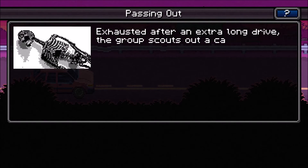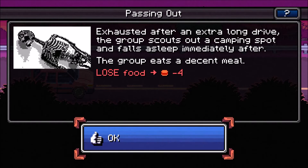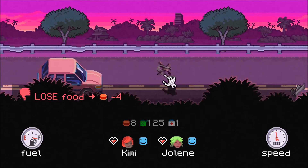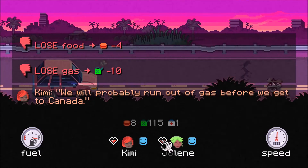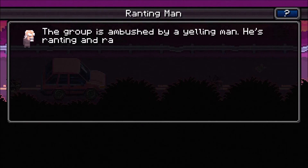So we can see on the screen here — we've got a few people in our crew. We've got an event, so these are going to pop up from time to time. If people in your party have skills, I think you can get bonuses and different options — really similar to FTL in that regard. So, exhausted after the long drive, the group scouts out a camping spot, falls asleep immediately. The group eats a decent meal. Lose food, minus four. I'm going to keep on driving here. We'll run out of gas before we get to Canada. Obviously — it wouldn't be a very fun game if we just drove the whole way.